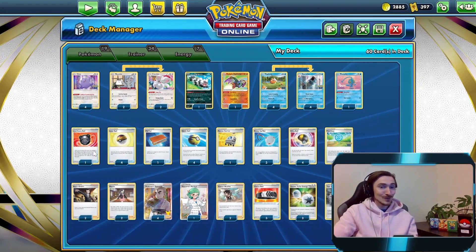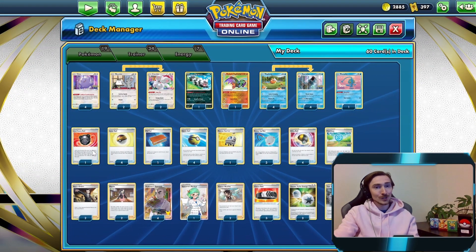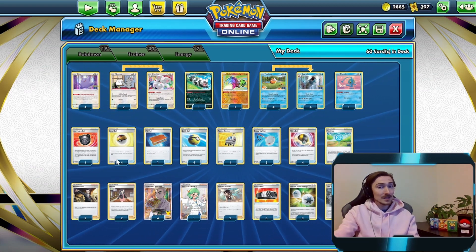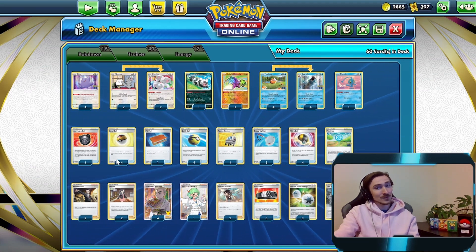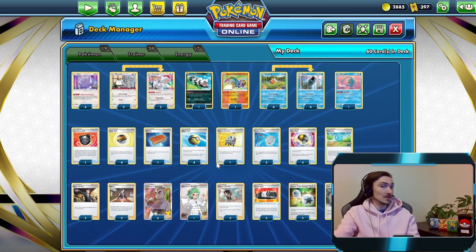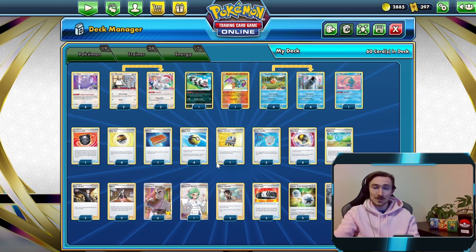For trainer cards, we're running one Heavy Ball - just to make sure if any Ditto or Magikarp are prized we can get them out. Four copies of Level Ball - everything in the deck has 90 HP or less except for the Gyarados. One copy of Palpad. Four Quick Balls - helps us discard our Magikarps and Gyarados while searching out other pieces.